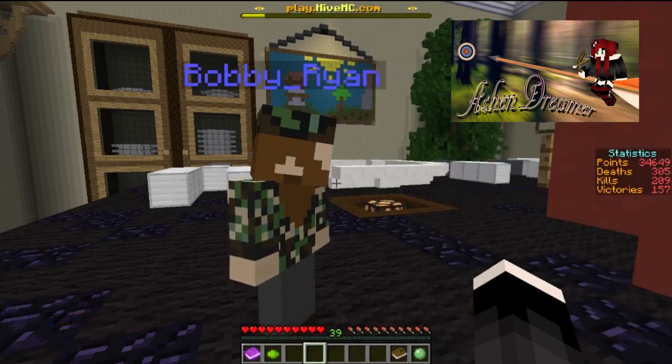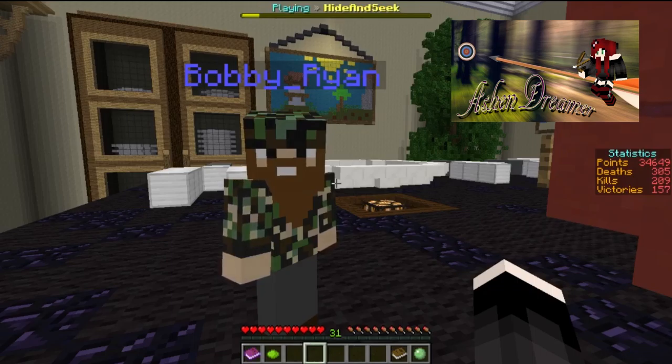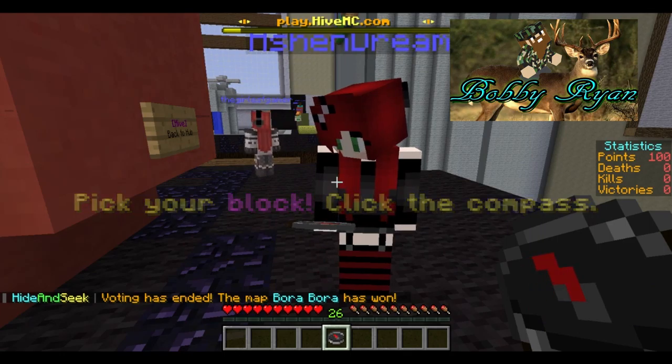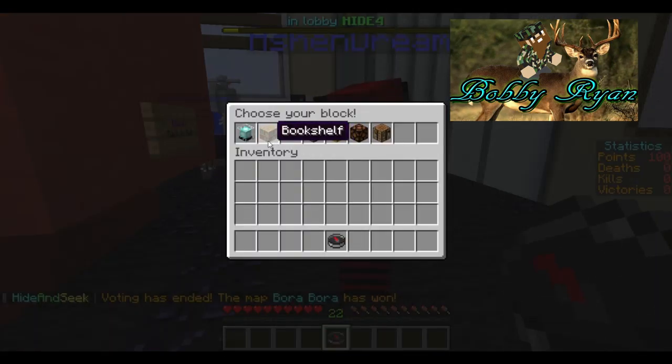Or you might be the seeker. And if you're the seeker, then you have to go find the blocks that have hidden. Well, how do I do that? You just run around, and you hit blocks that look out of place with your sword. We're going to be on Bora Bora, which I think is the mansion, and you're going to click your little compass down there and pick your block.